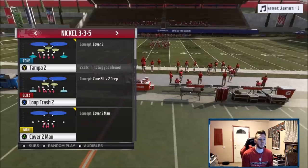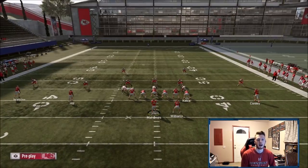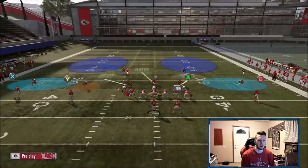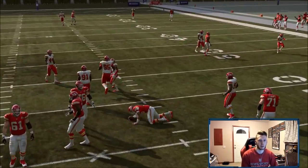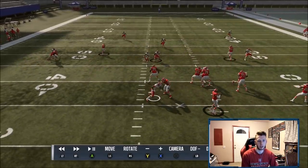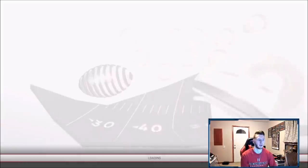With nickel 335, you want auto flip on — that's the most important part. Against almost every popular formation like trips tight end, bunch, bunch weak, it's going to put your nickel opposite the running back. For the shed defense, I used to spread line and crash out, but now I just crash out, which is LB right stick up. You get really good edge pressure from your ends — a quick swim move around the edge and he gets to the quarterback super quickly for a sack.